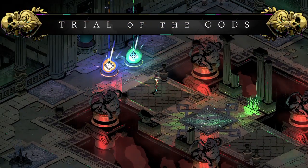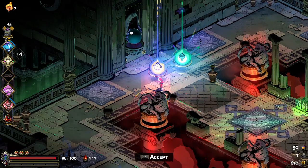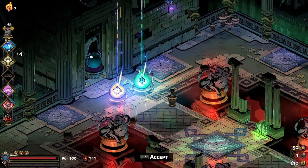How these trial rooms work is you pick one boon and then the other god gets angry and tries to kill you. Athena is usually one that's fine to spurn because what she does is make some of the enemies impervious to damage for a little bit - it's not too hard. She also kind of sends a wave after you.